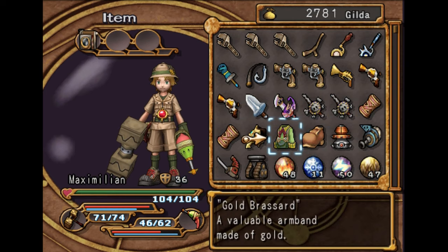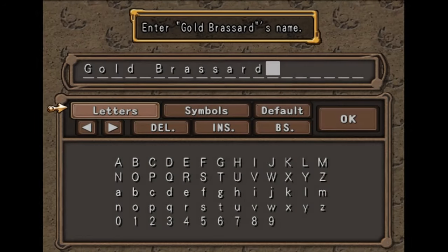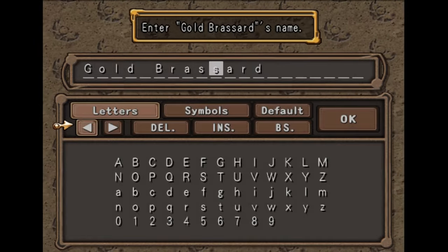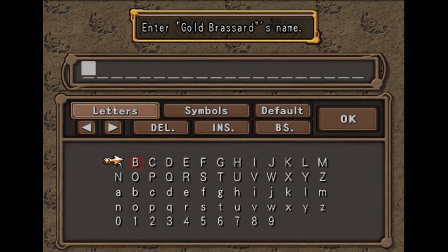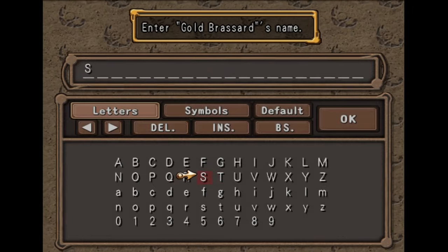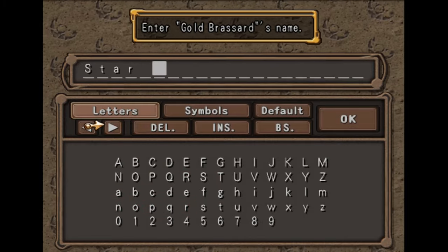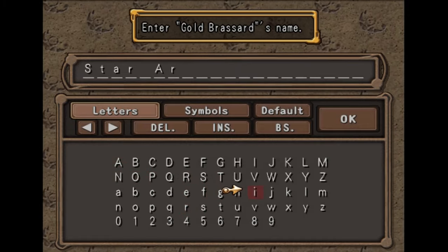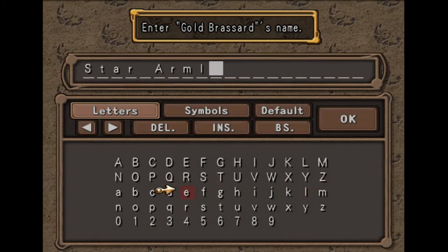We are going to use it on the gold Broussard that we picked up, so we're going to change the name of this gold Broussard. I highly recommend — you can change it to whatever you want, it does not matter — but if you want to save a lot of your time, you're going to want to put in: capital S, lowercase t, a, r, then a space, and then capital A, R, M, L, E, T.